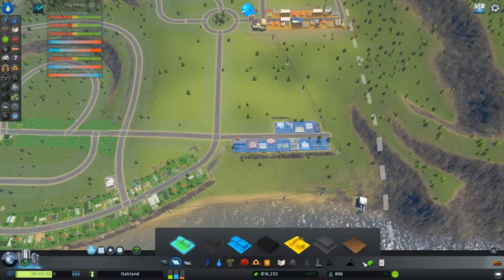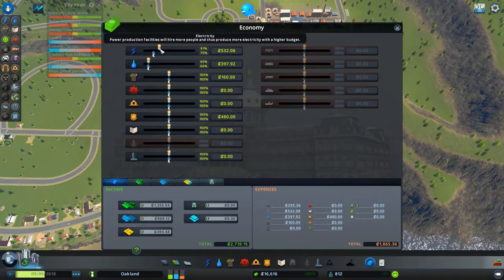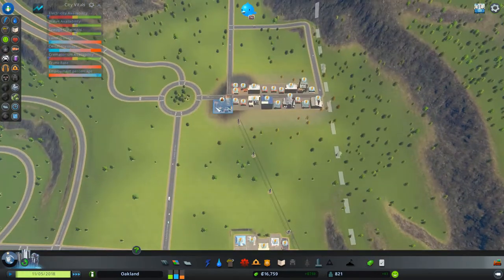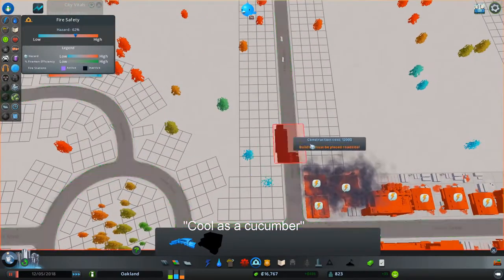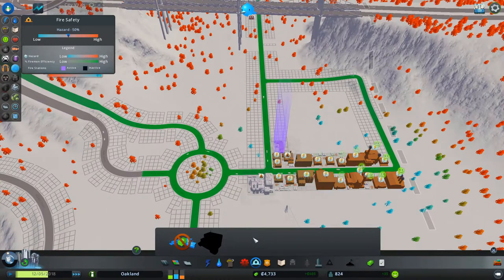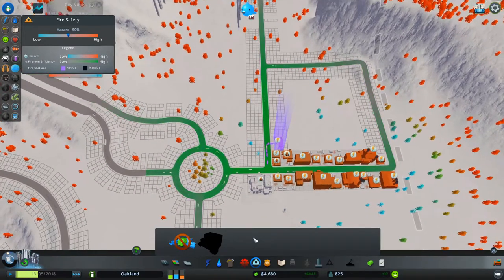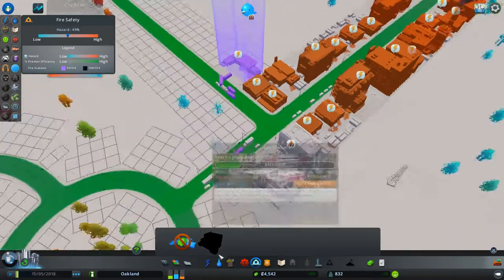So yeah, that is a little fledgling town that apparently is doing pretty good. Power's low again, so another 10%. What happened? Oh — it's on fire! Uh oh.